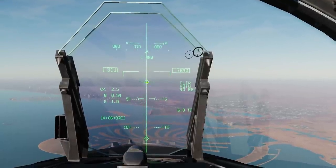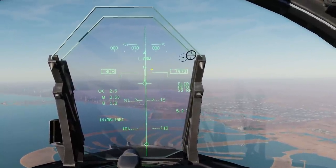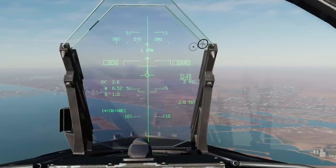When the timing cue reaches our velocity vector, the bomb will drop. When we see that cue, we will press and hold weapon release until it drops. There it is — press and hold weapon release. Both bombs will drop.